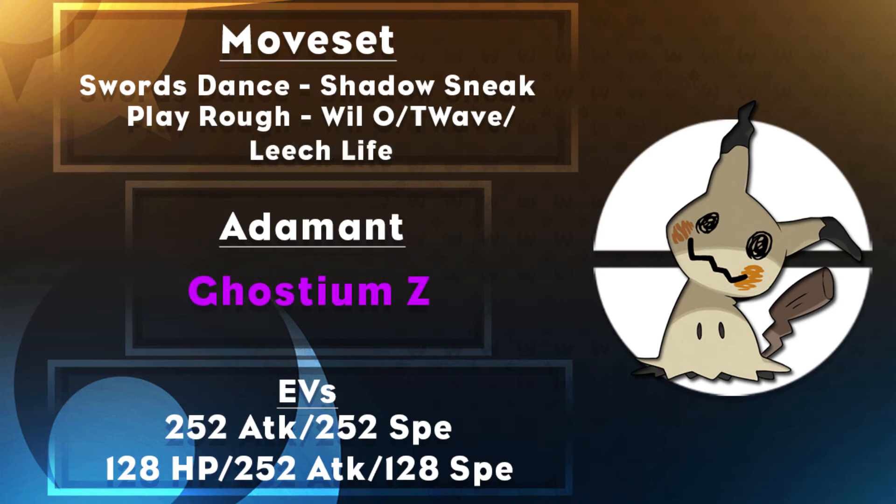The second set uses the same moves and EV spread but swaps Shadow Claw for Leech Life and holds the Ghost Z-Crystal. Ghost Z-Crystal is the Ghost-type Z-Move item, usable once per battle, which converts a Ghost-type move into a really high base power attack. You still set up Swords Dance behind Disguise on the first turn, then use Shadow Sneak — but with the Ghost Z-Crystal it becomes Never-Ending Nightmare, a 100 base power Ghost-type physical move that still has priority. Instead of a 40 base power priority move, you now have 100 base power, hitting really hard and making Mimikyu a much bigger threat.